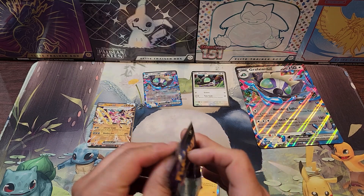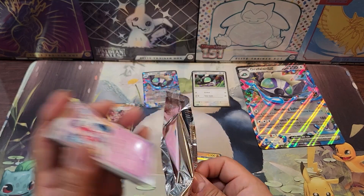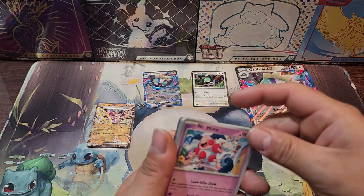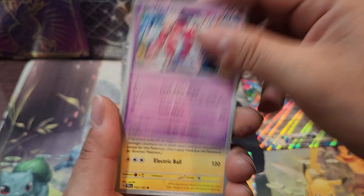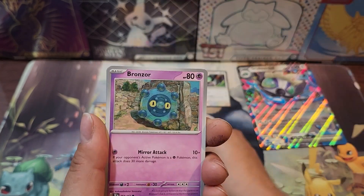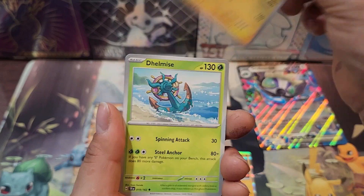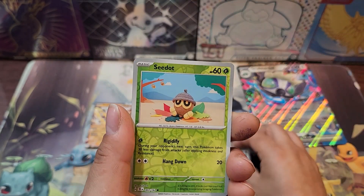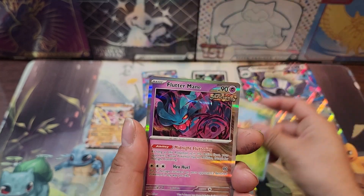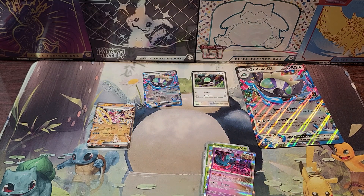Here we go guys, our last booster pack. Can we get one more hit — can we go two for four? There's the Raichu, Pikteni, Bronzor, Keldeo, Electivire, Duraludon, Noctowl, Sinistcha, and we got a Flutter Mane. Not much there.